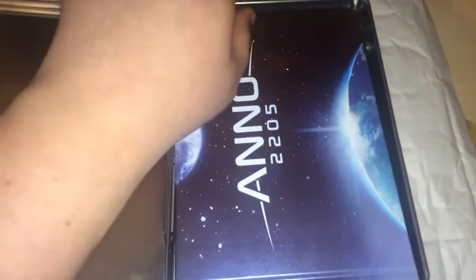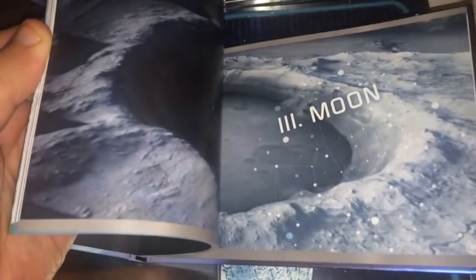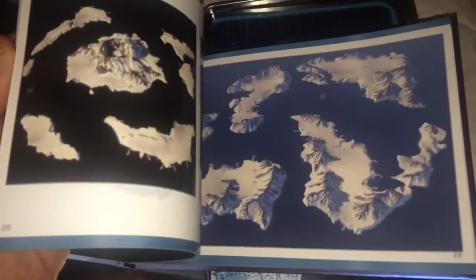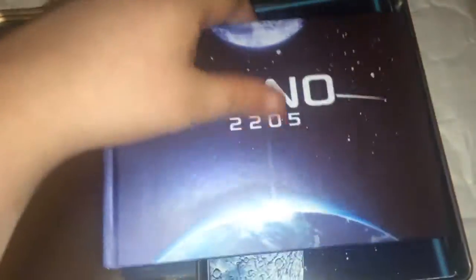Alright, so the first thing we've got, by the looks of it, is possibly the art book. So if we take this out — yep, there you go. There's art from the game itself: all the different things you can build, different maps, different regions. Cool, I'll look through that later on.